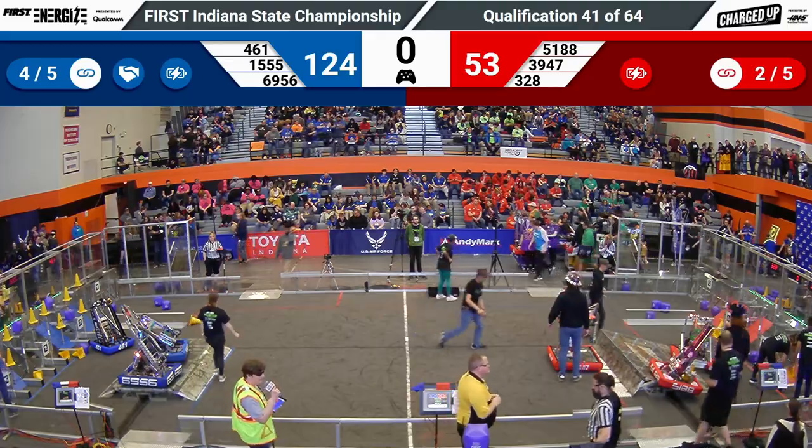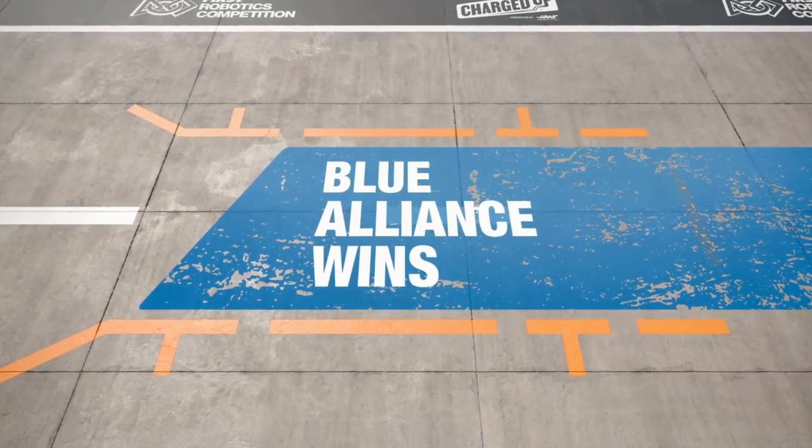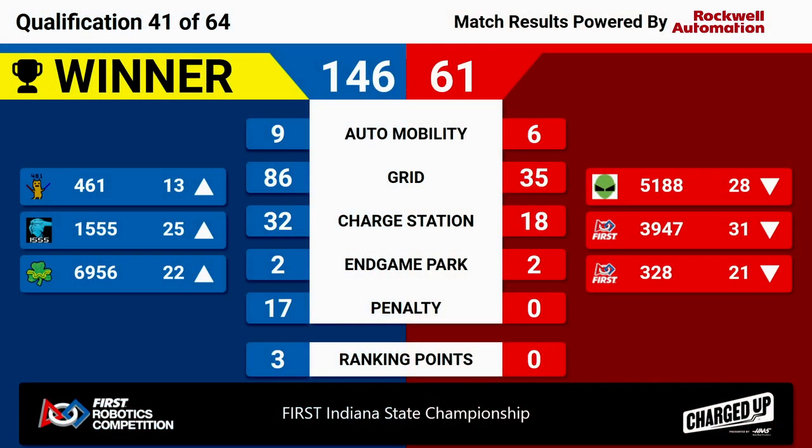Scores are good. It's the Blue Alliance winning 146 to 26, a wide margin. 461 moves up into 13th, Cryofrost moves to 25th, and Shamrock Botox moves into 22nd. They only picked up three ranking points — they sadly were not able to complete one last link despite 461's final effort.